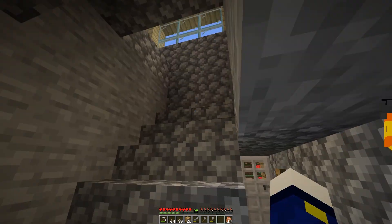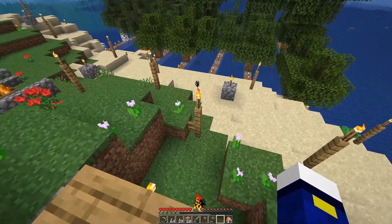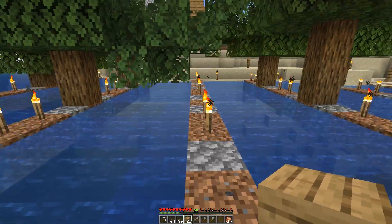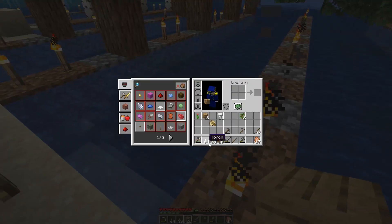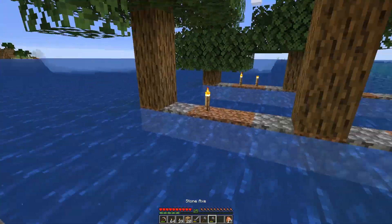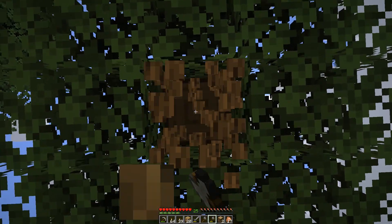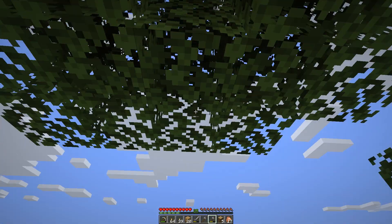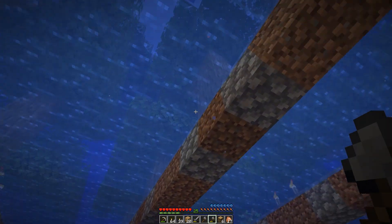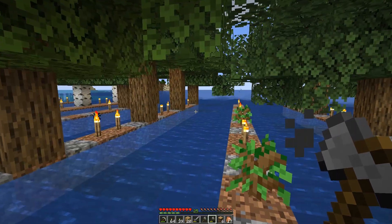I've got to go back to the tree farm to replant some of the trees that I destroyed because I wasn't very economical. And when you've got a chance, Carrot, if you would go back to our cabin and finish it off with the doors and other such parts. And beds, of course. This is horrible — why is it an unfinished roof? It's basically designed to be as easy and fast to assemble as it possibly can be. But it will be functional. And you'll be glad that it isn't too arty-farty, because we have to build it every day.